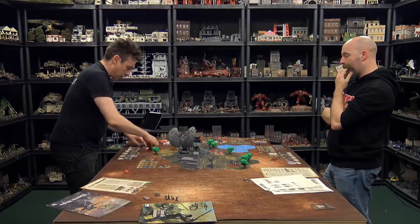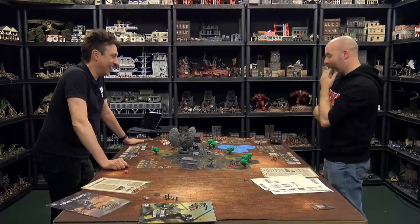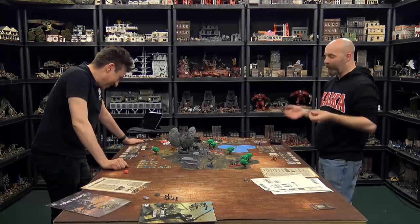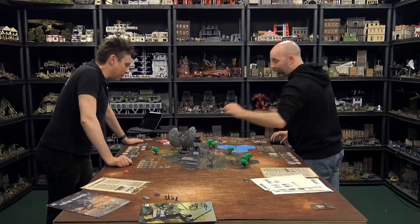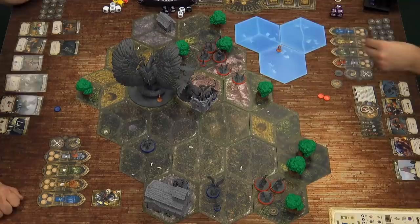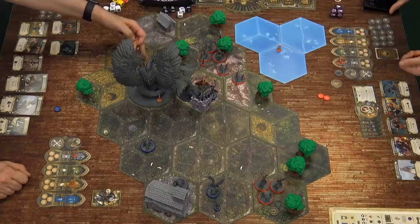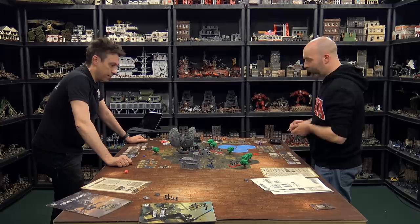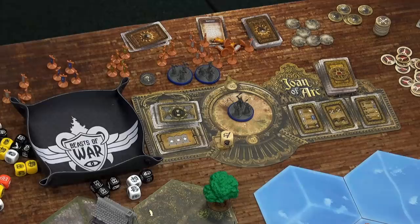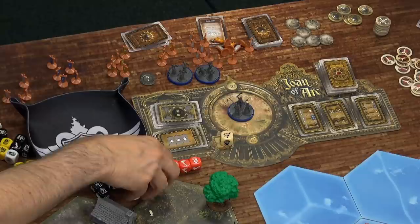Justin interrupts and does a ranged attack with three red dice, placing his last fire token. Rolling two disrupts and one kill, he pressures Leo's newly recruited civilians. Leo defends with four white and three black dice, rolling three shields and stopping all damage — but the fire token remains and he has few orders left.